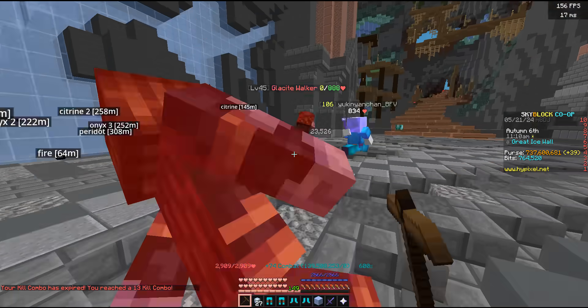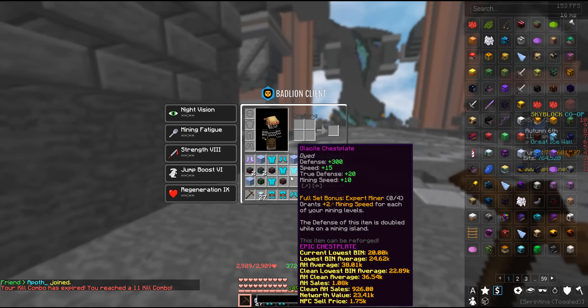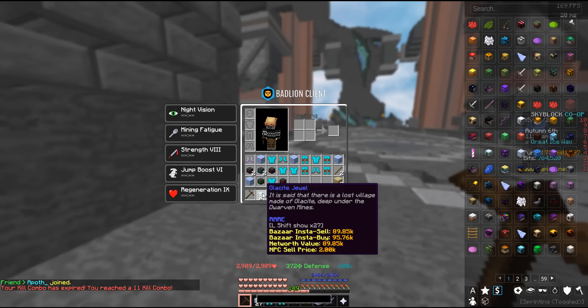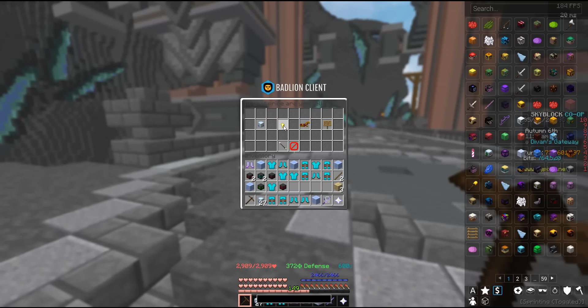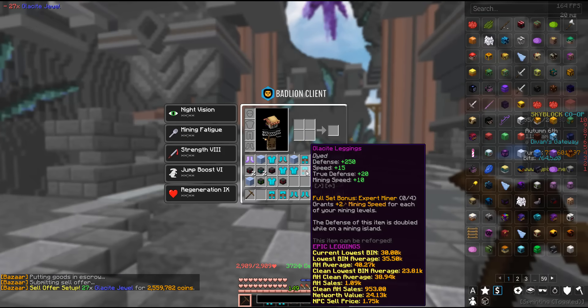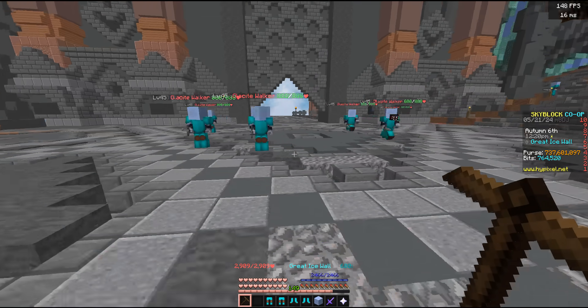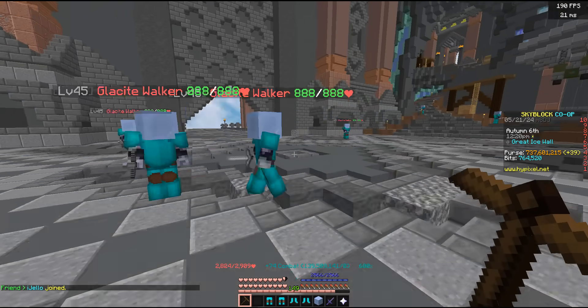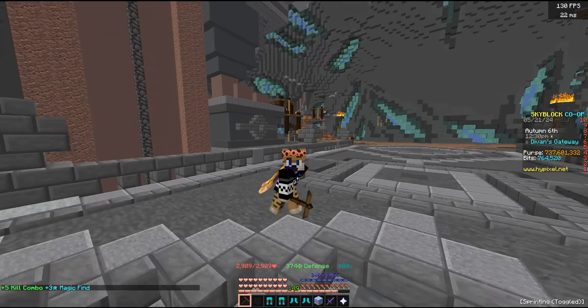One hour later — we clicked through a bunch of these guys and got almost an inventory full of Glacite armor along with 27 Glacite Jewels, which is the bulk of the money at over two and a half million. With the armor going for about 20–30k a piece, we can pretty easily say this makes about three million per hour. For such a cheap setup, it's a beautiful gateway money-making method into starter gear and even better methods.